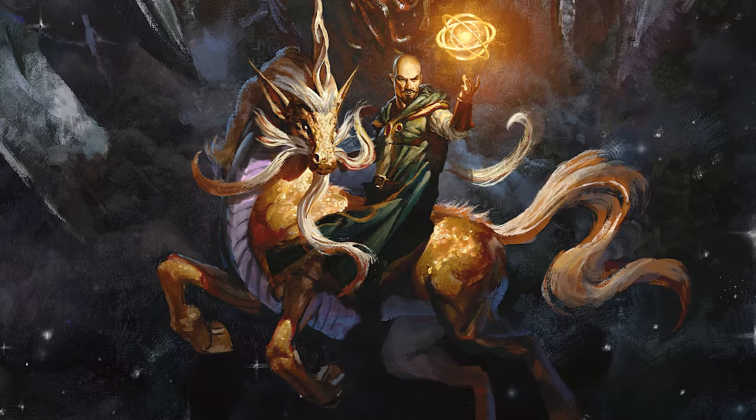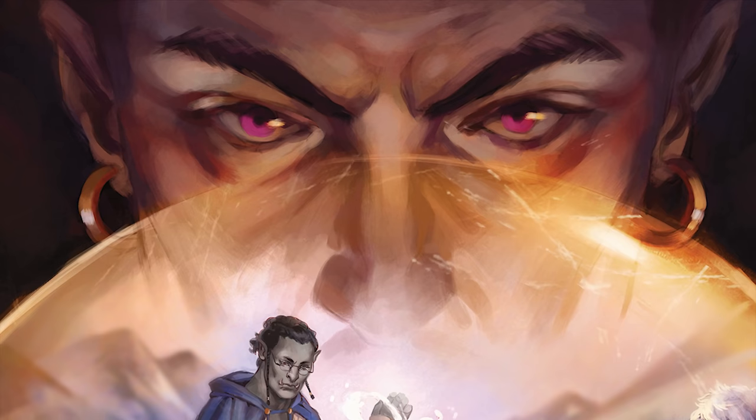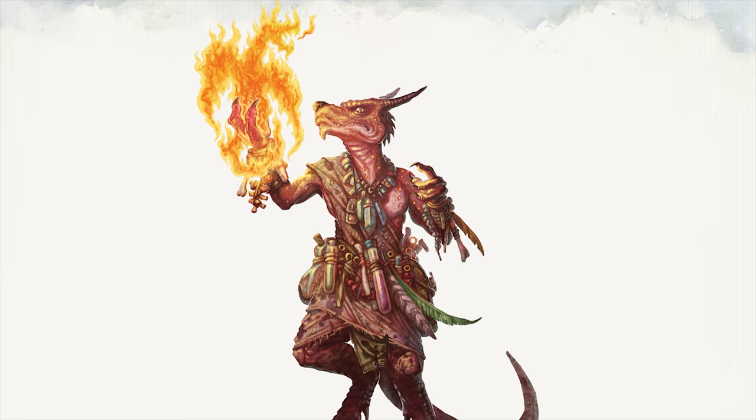What is in this book and what has changed? This book is a compilation of critters and NPCs that originally appeared in Volo's Guide to Monsters and Mordenkainen's Tome of Foes.